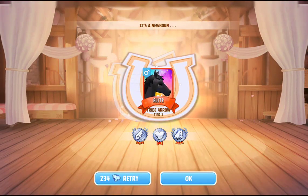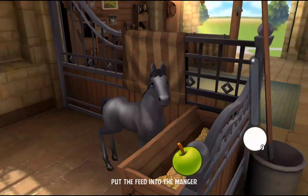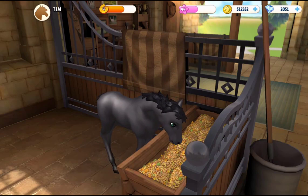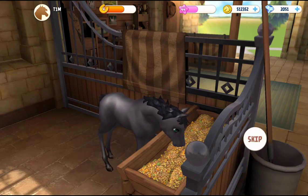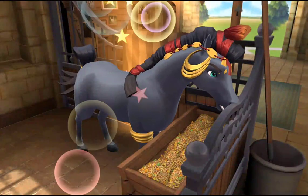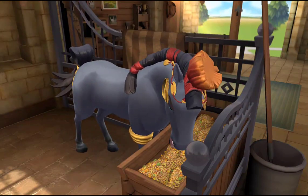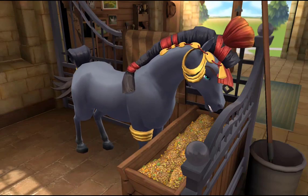So there we have the Tribe Arrow tier one. We're going to go ahead and feed this one to level five, and then I'm going to take this tier one to somebody else's tier three — ideally if there's one available — and try to get a tier three. I'm hoping for that, though a tier two would be fine. We got the really pretty green eyes, which I think really suit this horse.